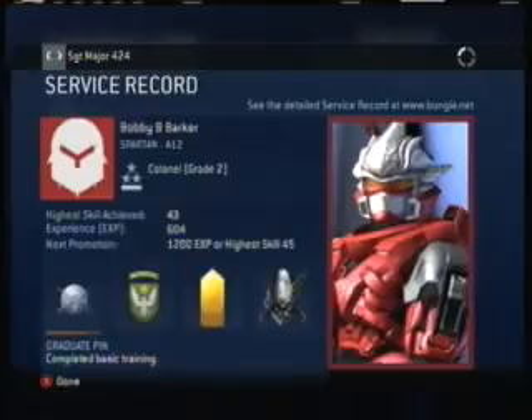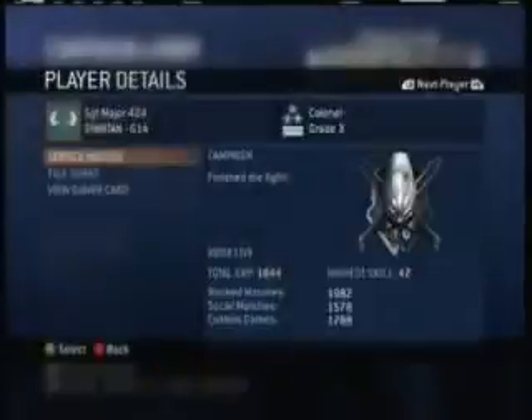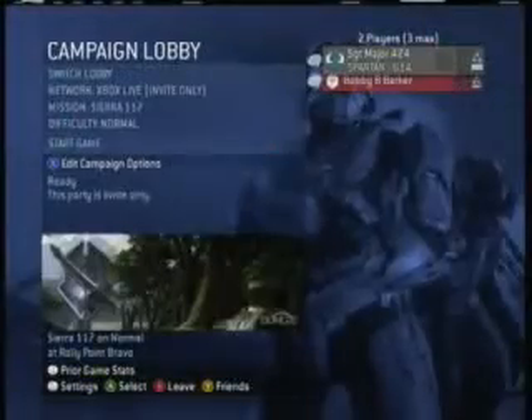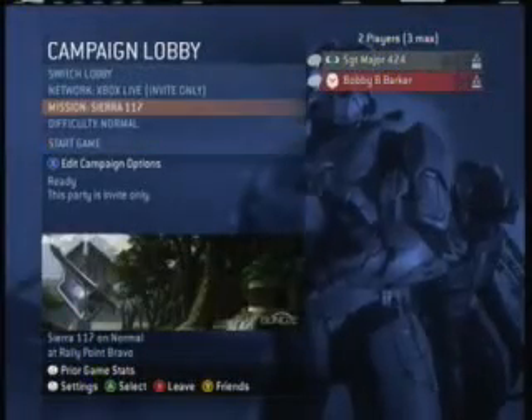Hey, I'm Bobby B Barker with Sergeant Major 424, and we're going to show you a glitch to get out of the map on the level 1 campaign, Sierra 117.